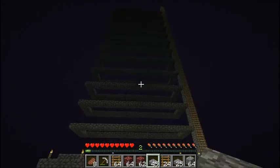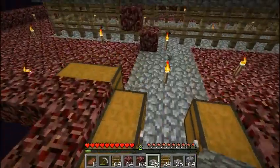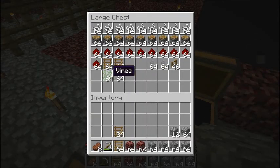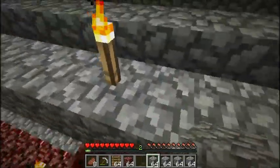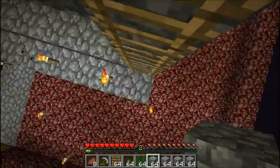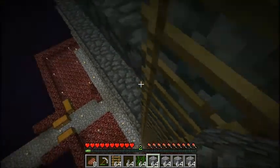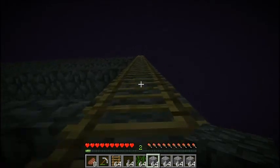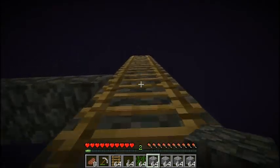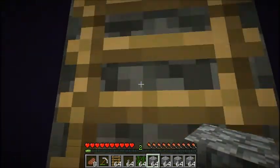I finished making those rings and the next step is the drop reset. For that I need cobblestone, vines, and buttons. I only died one more time after that first one, so overall I'm doing fairly good. Then again, it's not even half done and it's not to the complicated part yet, so I'll probably die a few more times. More than likely.